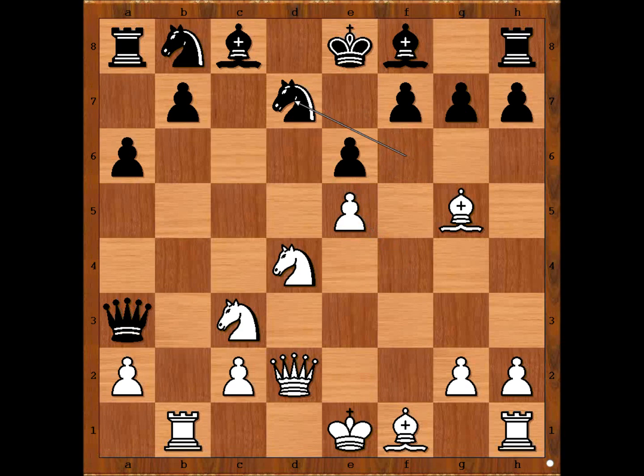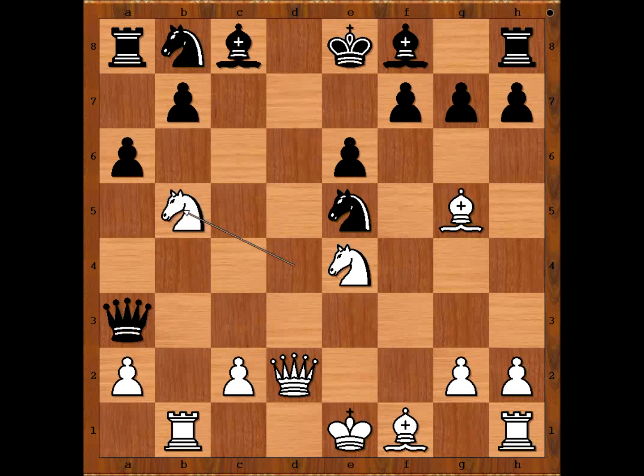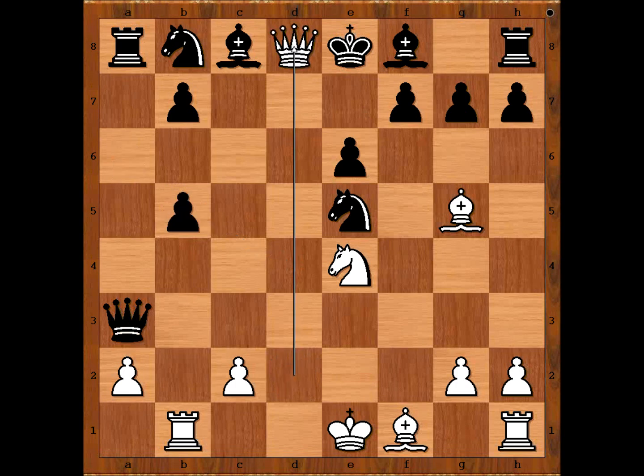How to defend the pawn? It is quite difficult to defend the pawn, actually. If bishop to e2, black may play bishop to b4. He played knight to e4 and now bishop to b4 — because of rook takes on b4. And how about knight takes pawn on e5? If knight takes on e5, then knight to b5 attacking the queen, with the idea pawn takes knight, queen to d8, checkmate.